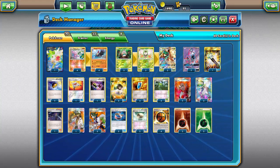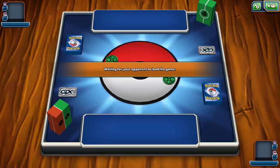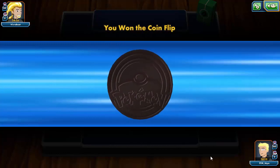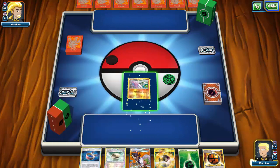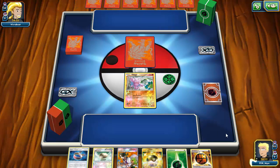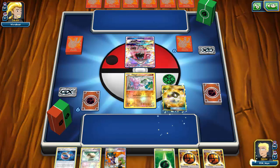Alright, we've found a match against a psychic, grass, and lightning deck. It looks kind of like the Vikavolt Bulu deck that's been running around, but we'll see. This deck really doesn't have any good matchups — there's no such thing as a good matchup with this deck. I do start with an okay hand — I'll be able to get a Rowlet out, I have a Gligar, and I can get a Strong Energy and Choice Band on it. Actually, never mind — this hand sucks.